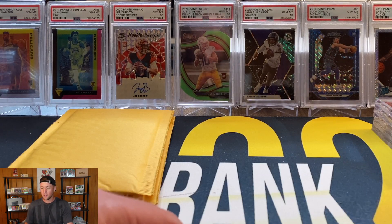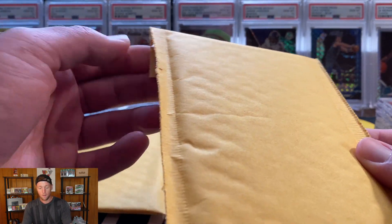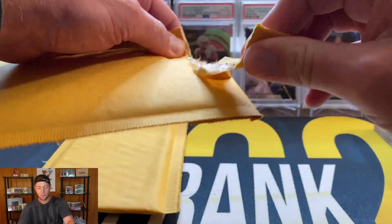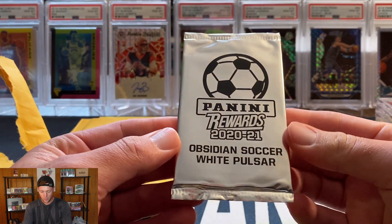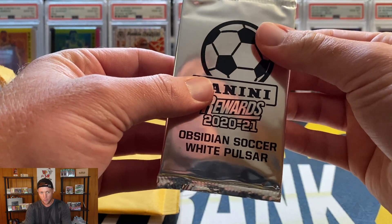I just wanted to show you guys those — I got them over the past couple of weeks but never showed them on camera. Now we are going to open up our Obsidian white pulsar and Prism green mojo packs, just got these in the mail from Panini today. I'm not sure which package has which, but this one is the Obsidian soccer white pulsar.